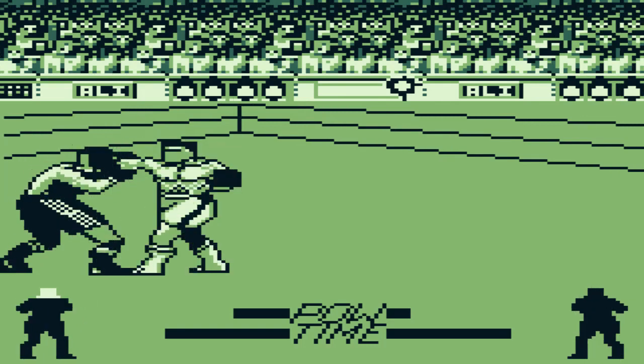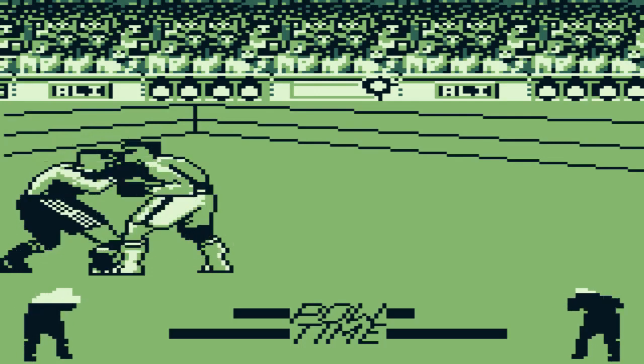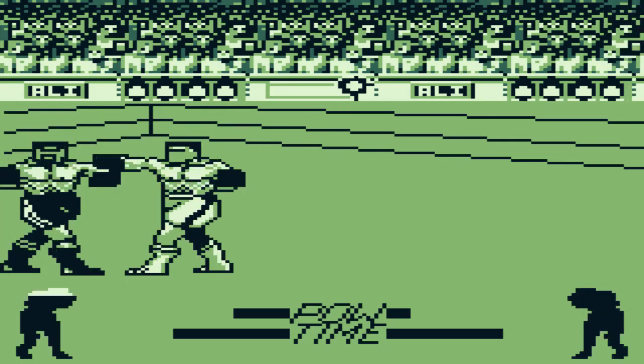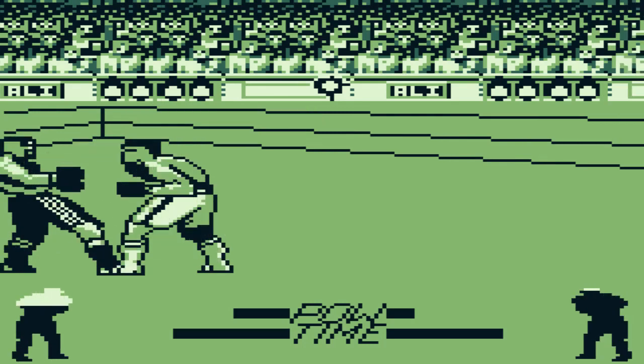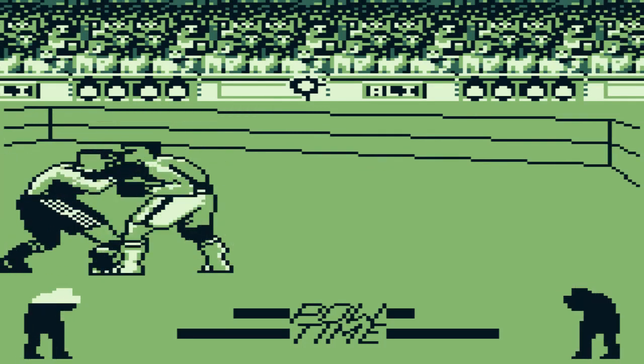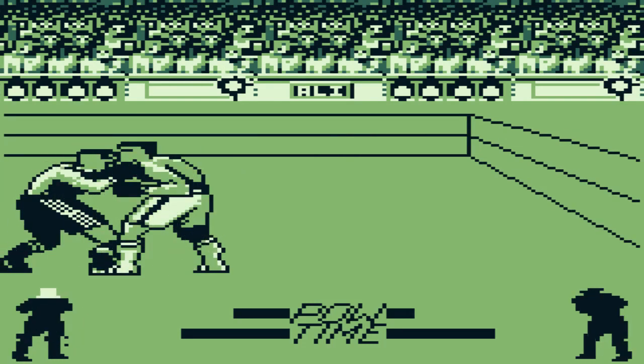The bar fading in black is your opponent's health meter, and then there's your health meter. The POW bar is basically how hard you're hitting. Right now all I'm doing is throwing a bunch of right hooks.